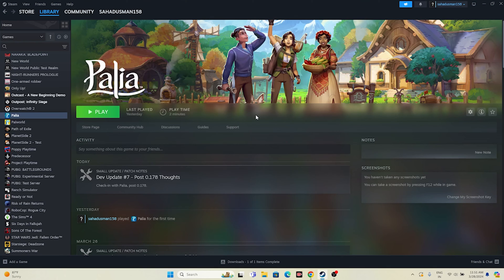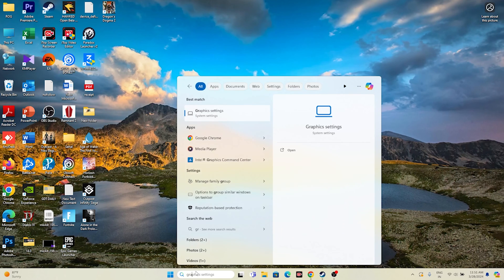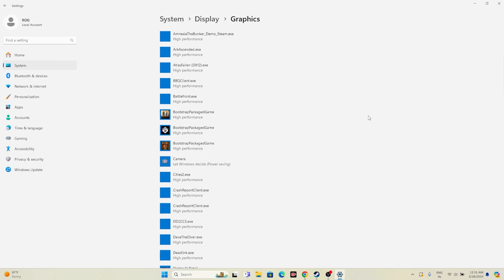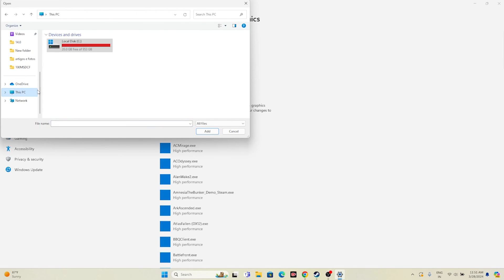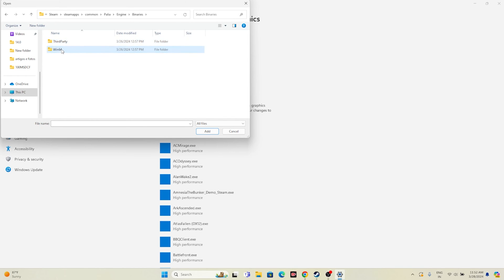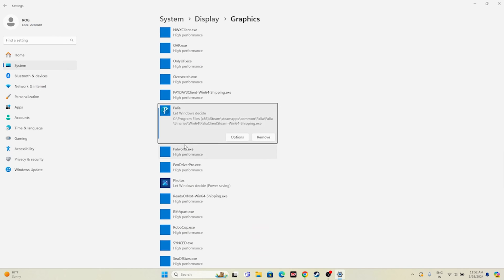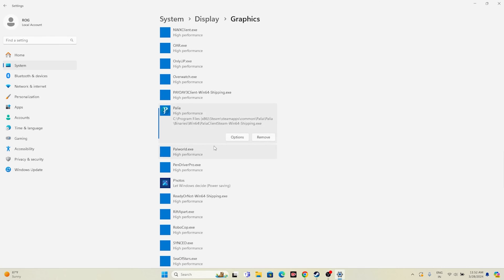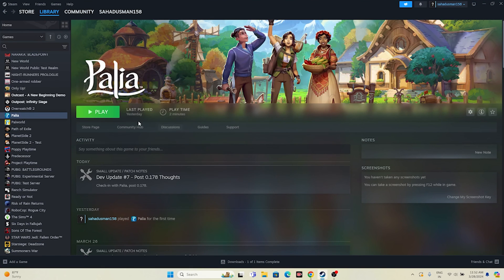Next, run the game on your dedicated graphics card. Search for 'Graphics Settings' and open it. Click Browse and navigate to This PC > Local Disk C > Program Files x86 > Steam > Steam Apps > Common > Palia > Binaries > Win64, then select the game executable and add it. Click Options on the added game entry — by default it says 'Let Windows decide' — change this to High Performance and save. After this, launch the game and you should not have the issue.